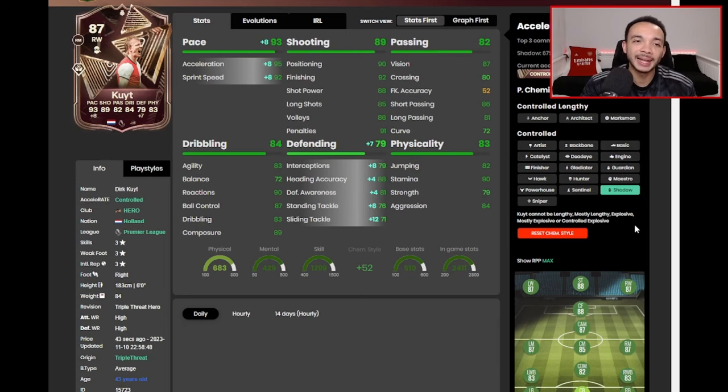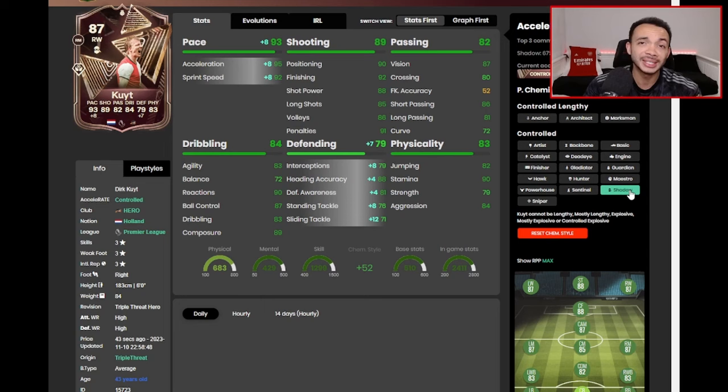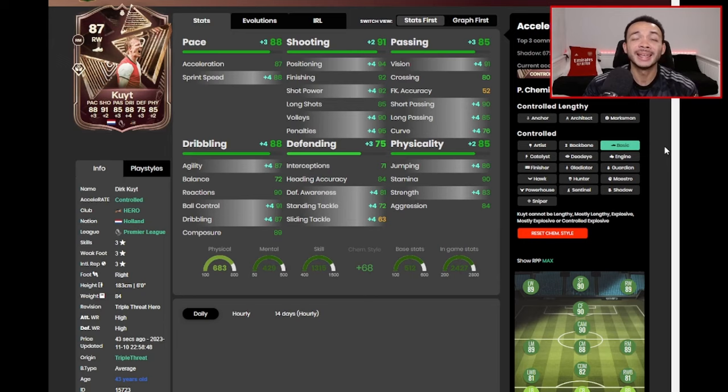We're going to use a Basic chemistry style on him to start. If we feel he's slow we'll stick a Shadow on him to boost the pace and defending a bit more. We're going to be playing him as a balanced CDM — the Basic gives him great boosts across the board. The pace will be good enough for the middle of the park. Shooting is excellent already; passing is excellent with 91 vision and 90 short passing. Dribbling balance is a little low but agility is boosted by the Basic up to 87. The rest of the dribbling stats are impressive: 90 reactions, 91 ball control, 87 dribbling, and 89 composure. Defending looks better with the Shadow — all green stats — but should be okay with the Basic in a balanced CDM or box-to-box central midfield role.